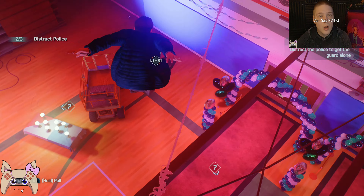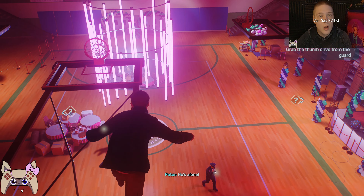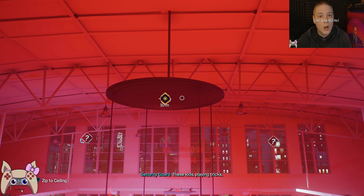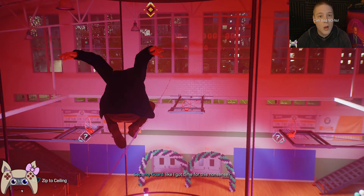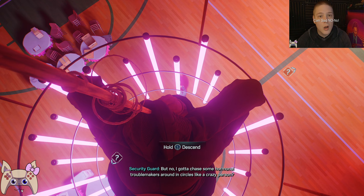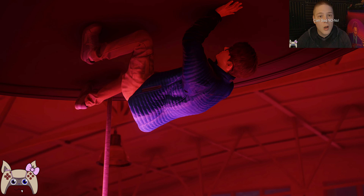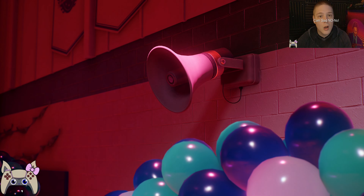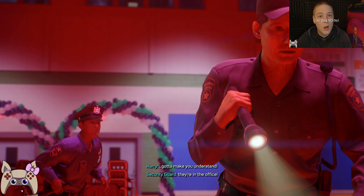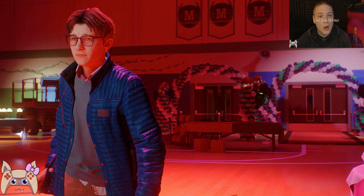Where? Oh, there. He's alone now — for something I like to call the upside-down pickpocket. These kids playing tricks. He's probably waiting. Nice. That should put me right above him. But no, I gotta chase some hormonal troublemakers around in circles. There we go. Got it. Got it. Yes, got it. Now how am I supposed to get out of here? Oh my god, we just got Rick Rolled! I can't believe we just got Rick Rolled in a Spider-Man game.